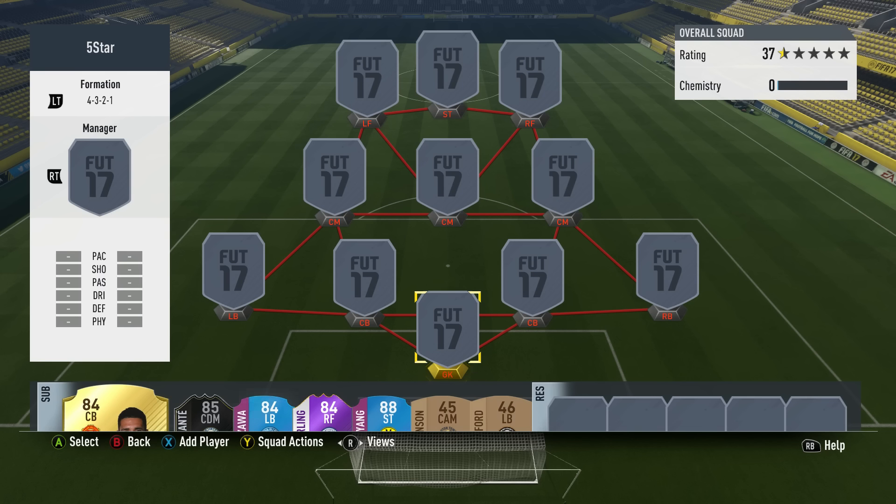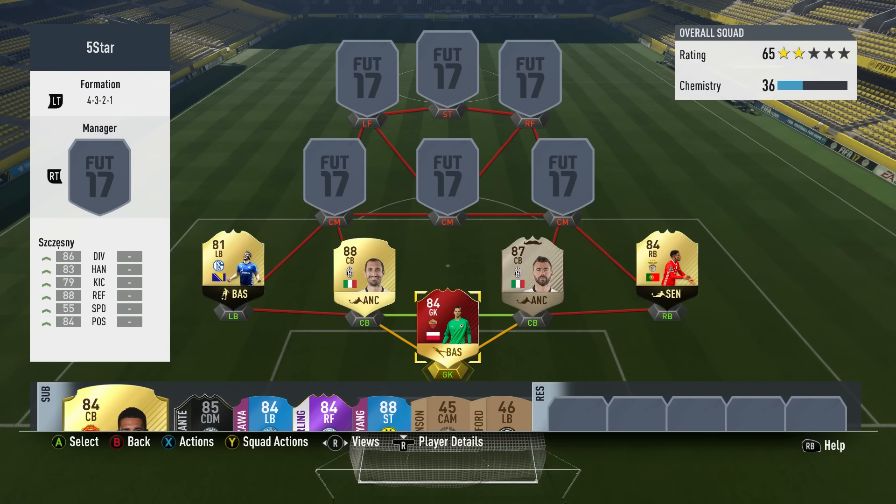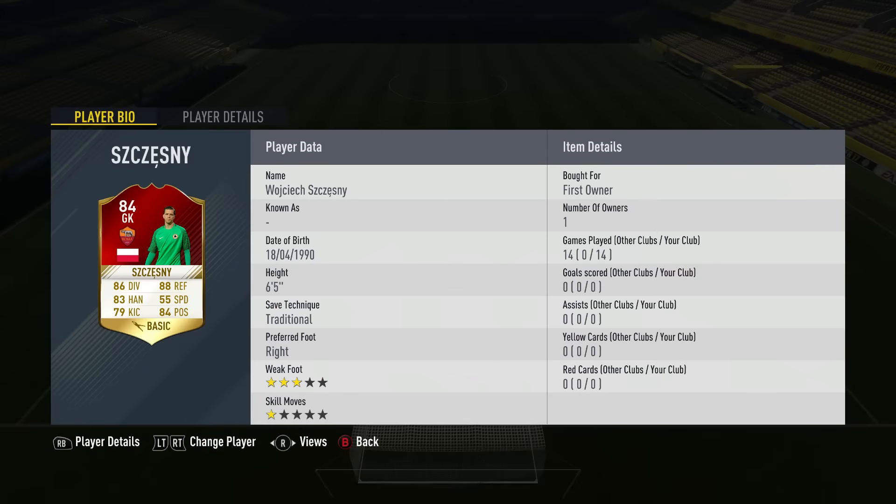Today we're using a 4-3-2-1. Usually I go with a 4-1-2-1-2 or a 4-3-2-1 from the start and change in-game, but this time I kept it with a 4-3-2-1 with the right forward and left forward. Starting off with defence and the goalkeeper: in goal, a Foot Champs version of in-form Szczesny from Romery. He's 6'5", 86 diving, 88 reflexes, 83 handling, 84 positioning, and 79 kicking. Played 14 games with him — very impressed, very solid goalkeeper.